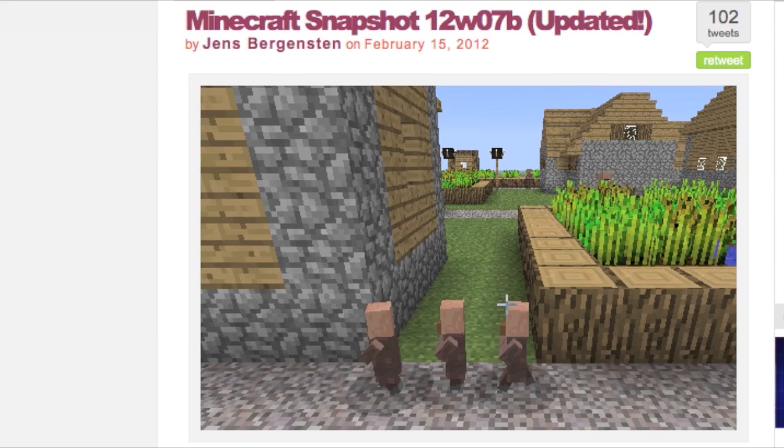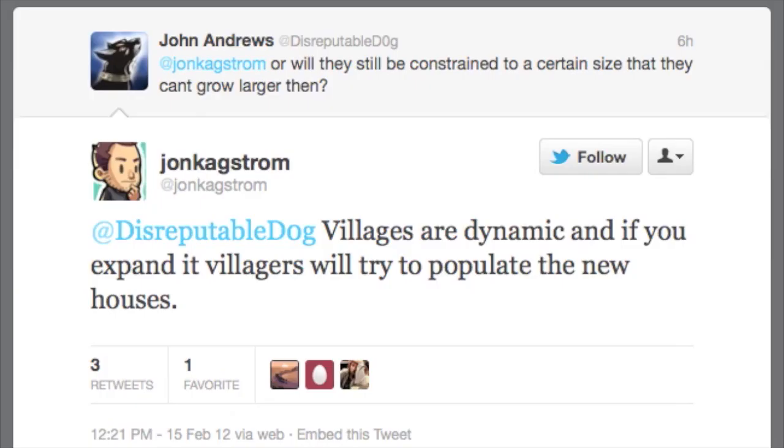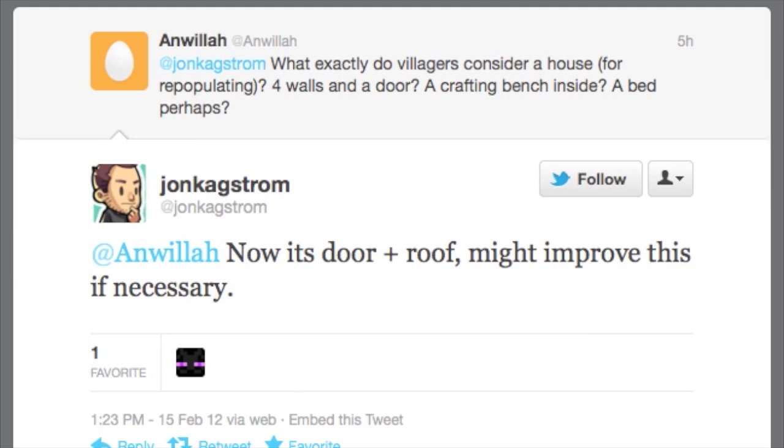On the subject of breeding first, it seems that NPCs actually decide how big the population of their village should be based on how many buildings are in the village. However, this is dynamic — if you build some buildings yourself, villagers will actually try and populate those as well. Apparently they'll count anything with a door and a roof as a building.